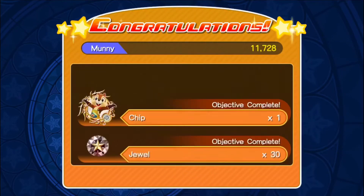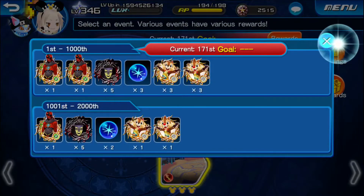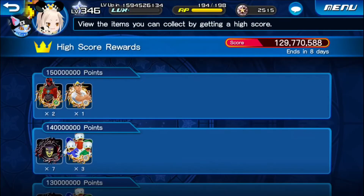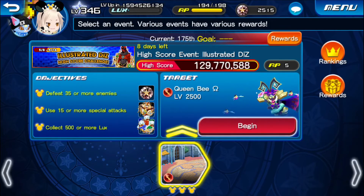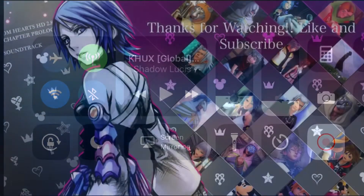I only have one or two of the Stained Glass medals guilted. I think what I need is Attack Boosts 3 or more, because that barely did any damage. I'm only rank 175. We need 150, so we'll figure it out in the next video. Hope you guys enjoyed this first attempt of the high score challenge, and I'll catch you in the next attempt in Kingdom Hearts Union Cross. Until then, peace.